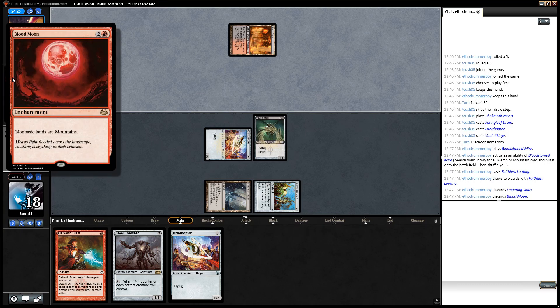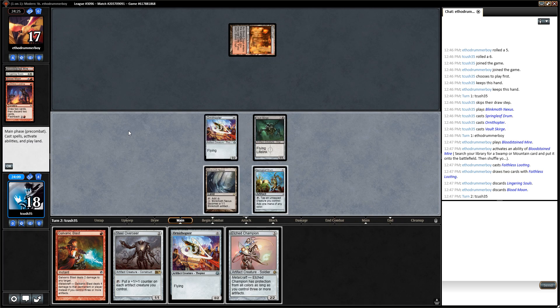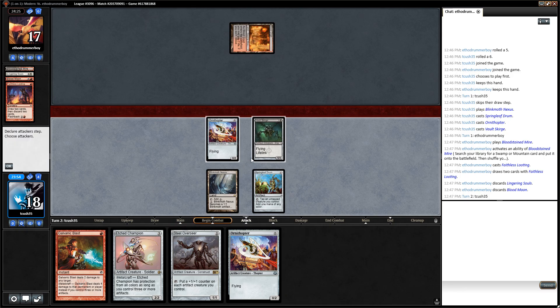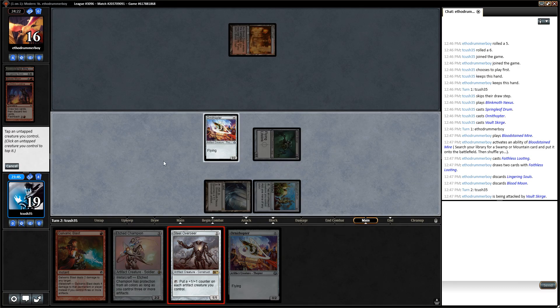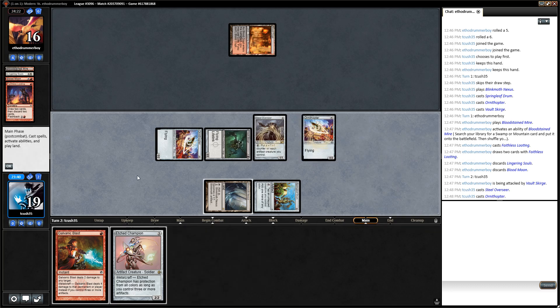Blood Moon main deck — can't say I've seen that in a Hollow One. Lingering Souls, this could be Mardu Pyromancer of some sort. Champion will be great as soon as we can actually cast him. I'll move my mic back so I'm not breathing into it. I'll get in with the Vault Scourge and then cast the Overseer — it will likely die but getting it out there is still something — and I'll get out the Ornithopter this time.